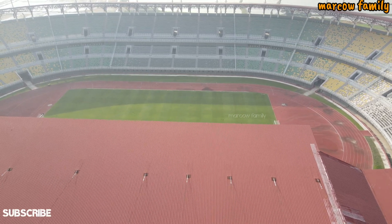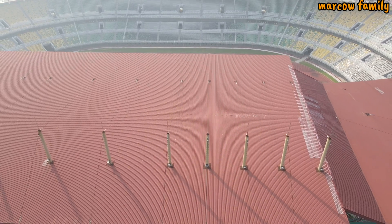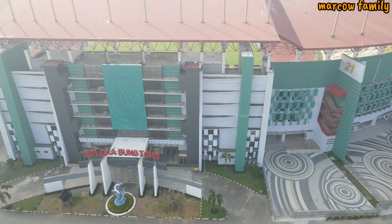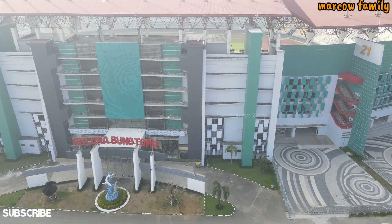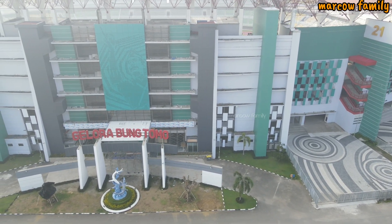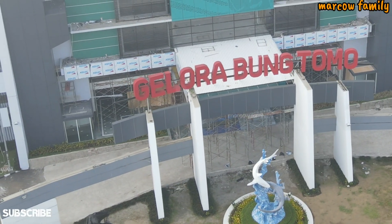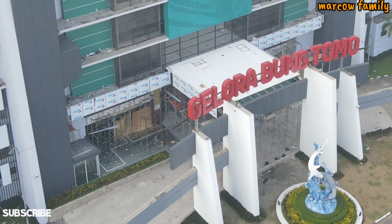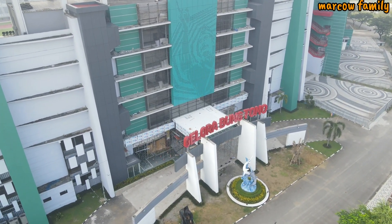Kita hampir nyantol nih. Ini yang kita lihat di sini untuk atap depannya lobby, ini dia sudah mulai dipasang ya. Nah itu adalah atap yang ada di lobby. Dan juga kanopi ya kalau saya boleh bilang. Kalau kita lihat dari bawah itu mirip seperti sirip ikan hiu ya, atau insangnya ikan. Jadi kayak bergelombang, jadi bukan lurus biasa.